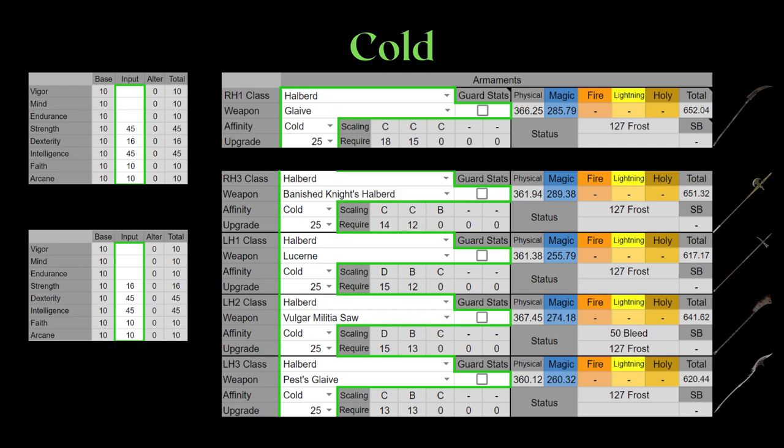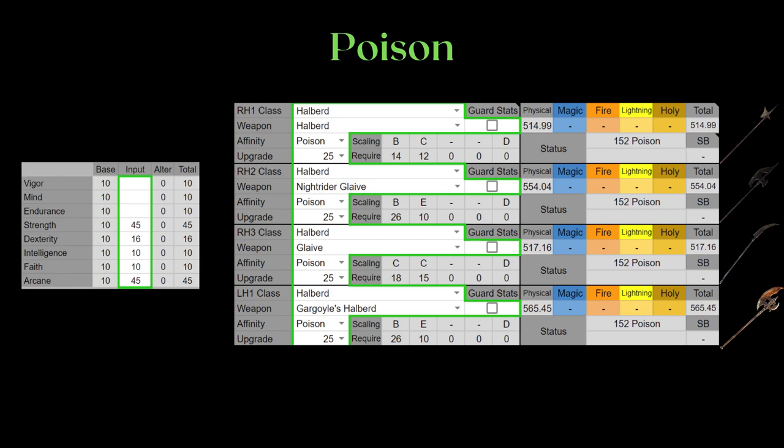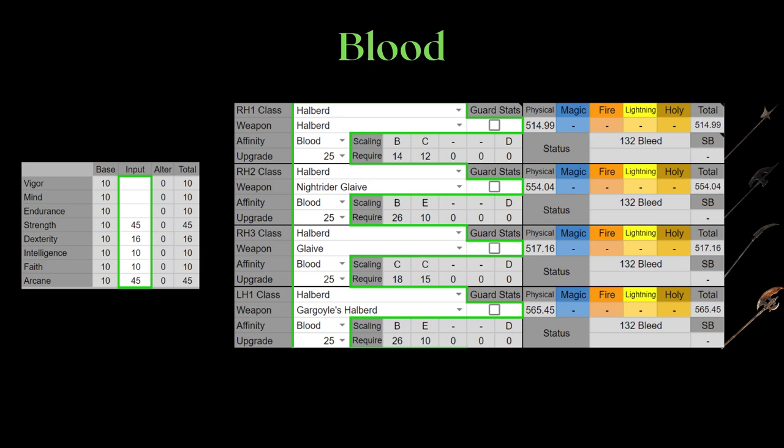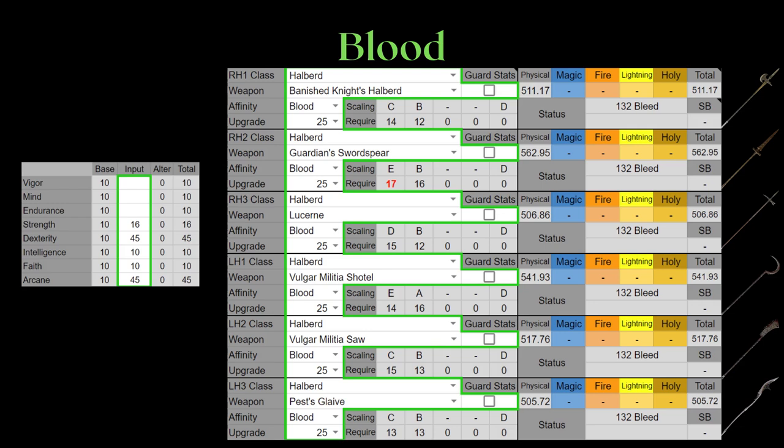For Poison, these are the halberds that scale better to Strength and the rest scale better to Dexterity. The particularly notable Halberd would be the Vulgar Militia Saw, as it also has base Bleed, allowing you to get the benefit of Arcane scaling with the Bleed buildup as well. For the other halberds though, you would usually prefer the Blood infusion, as it is generally the better status effect. Notice how I included the normal Halberd back — that is because it fills a different niche than the Banished Knights, as it scales much better to Strength for Poison and Blood infusion. So the only time I recommend it over the Banished Knights is when you're doing a Strength and Arcane split instead of a Dexterity and Arcane split.